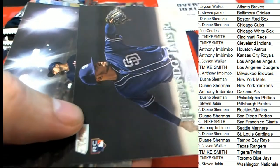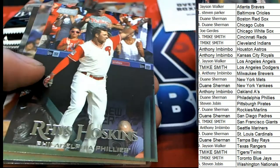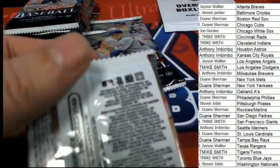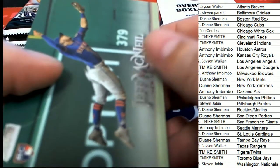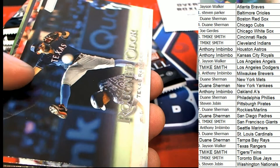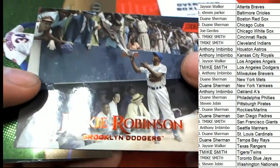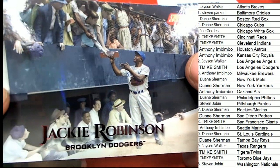Nice rookie card. Nice rookie card. Jeff McNeil rookie. Nice Jackie Robinson — that might be a short print, I think that's a short print. I'm pretty sure it is.